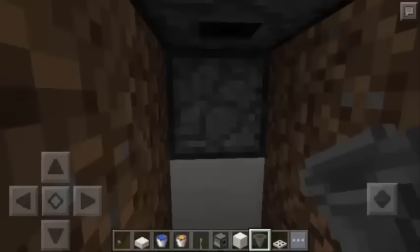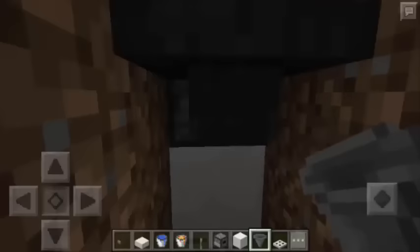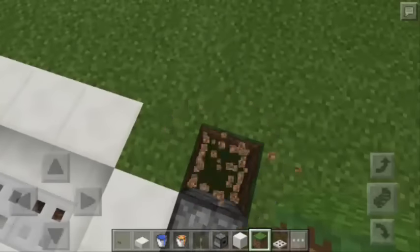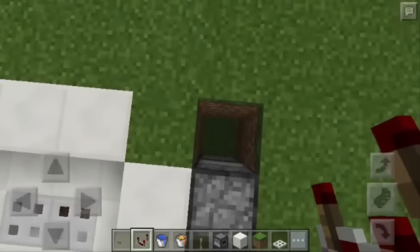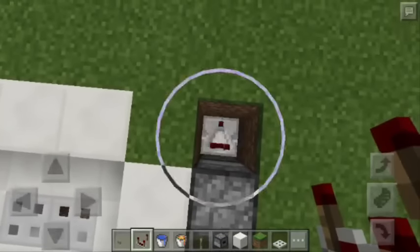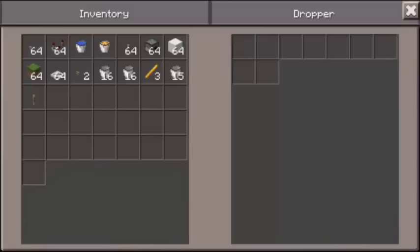There you go. Lastly, we need to put a hopper — we need to sneak and tap the dropper on top of the block of quartz. Next, we're going to dig this part about 2 blocks deep and then put a Redstone comparator attached to the lowermost dropper. Then we're going to tap this dropper and put any items inside.